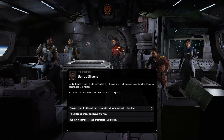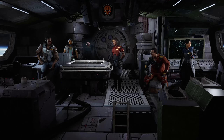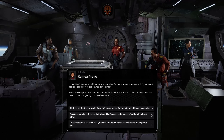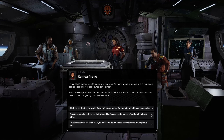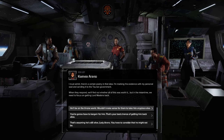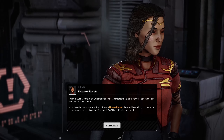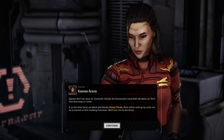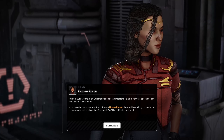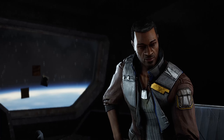With this evidence, we could turn the Taurians against the dictator — Calderon will want Espinosa's head on a plate. Kamea is marking the evidence with her personal seal and sending it to the Taurian government. When they respond we'll find out if all this was worth it. In the meantime we need to focus on getting Lord Madeira back. The plan: attack and liberate House Parada first — if we move on Coromodir directly, the Directorate's naval fleet will attack from Tarilon. Once we liberate Parada, nothing can prevent the invasion of the throne world.